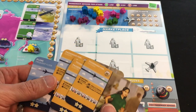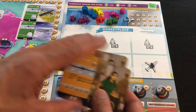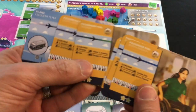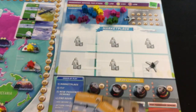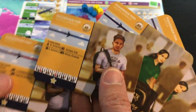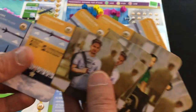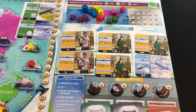I'm not wasting time on this market — they're all two-star passengers and none going to Africa, which is my priority. I spend five to redraw, same result again, down to 44. Third draw is beautiful: a one-star Africa passenger and one-star North America. There's also a two-star plane I might try to buy if I have the money.